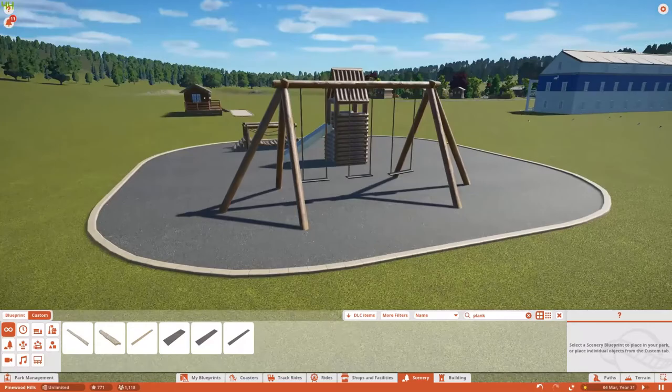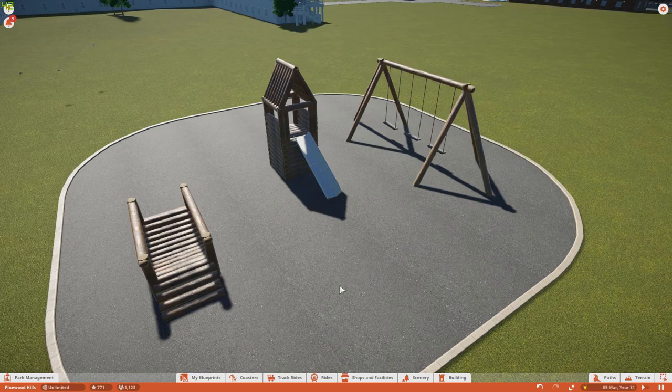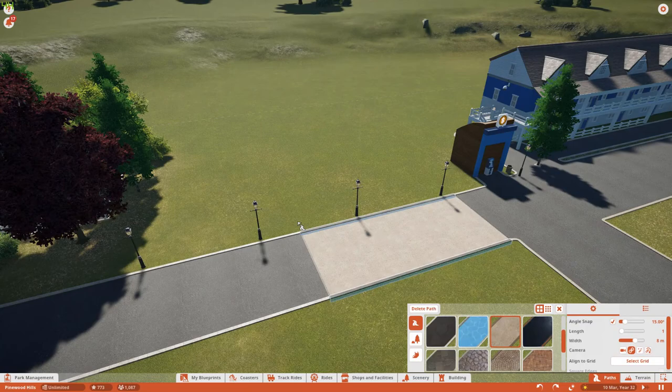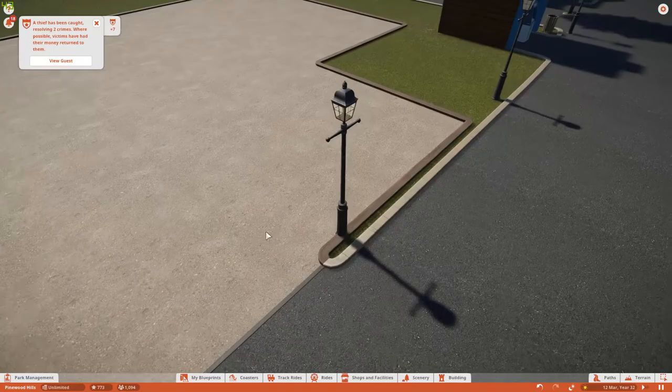In the background you can also see one of the log cabins - or chalets as we call them in the UK. They're more like a camping, caravanning, or glamping setup where people can stay in log cabins that have all the amenities like a fridge, a sink, running water - basically like an apartment but in a self-contained unit. So we're putting the playground together now.